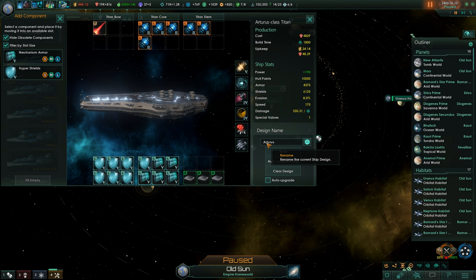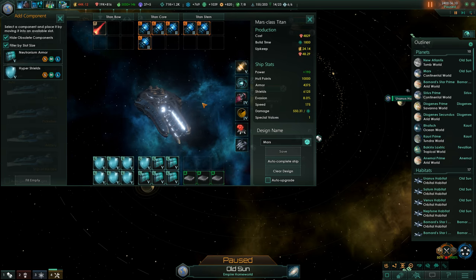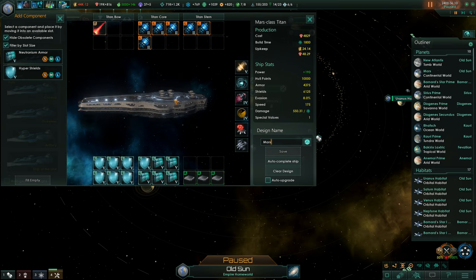We could call it the Arturus class — no, we'd probably go for something gold like the Zeus class. As much as we are materialists, that's something that should signify something. The leader in battle — or maybe Mars is better, the Mars class, having it recently colonized, it being the war god of the ancient Greeks. Let's go for the Mars class and they look awesome — the titans.